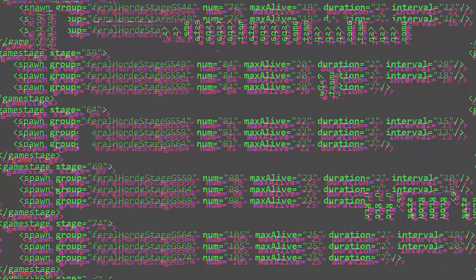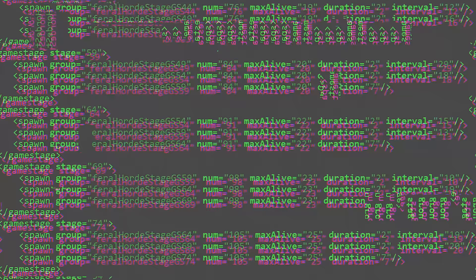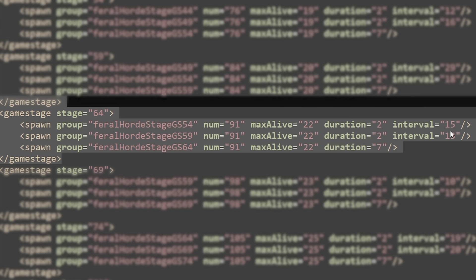The inexperienced player might be coaxed out of their base looking for loot bags only to get ambushed by more zombies. Let me review one example. If your game stage is between 64 and 68, the first wave will be at 2200 with 91 zombies, but only 22 alive at any given time. It will last two hours with a 15-second pause before wave two, which is geared toward a player at game stage 59. Wave two has the same number and max alive, with a 13-second interval before wave three, which lasts either until 4am or until you've killed all the zombies.